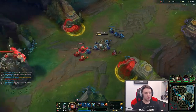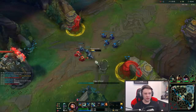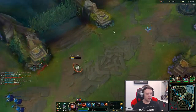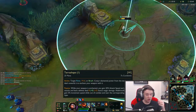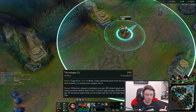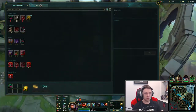Apparently the W does reset the cooldown of your Q. Now it doesn't say anything about that in the tooltip, which I think Riot should fix. It says literally nothing about it in the tooltip — they definitely need to fix that ASAP in my opinion. Watch, if you mouse over it here, nowhere in the tooltip does it say that it resets the Q. So for the sake of clarity, they should definitely fix that.